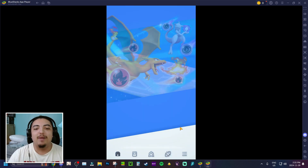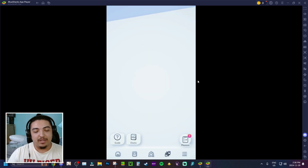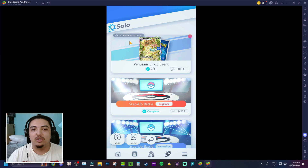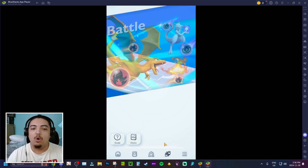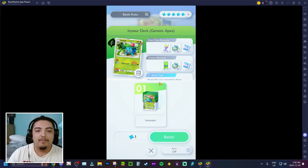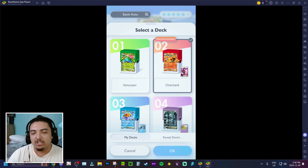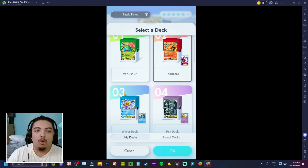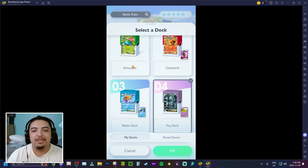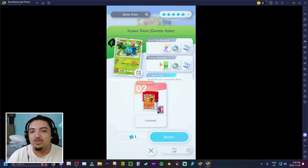We've got a Venusaur drop event going on, so let's do that and also do some summons. You'll go through and choose from your decks — you get a recommended deck, and my Charizard deck is recommended. You can also choose Mewtwo, Venusaur, or others. I'm going to rock my Charizard deck since we have the type advantage and will earn a bunch of event rewards.